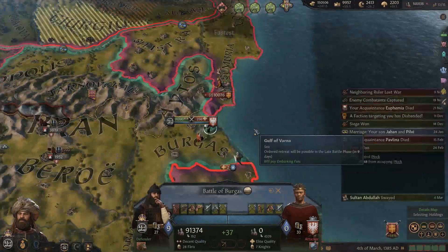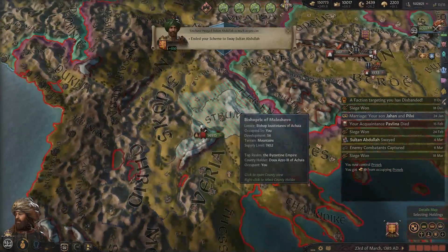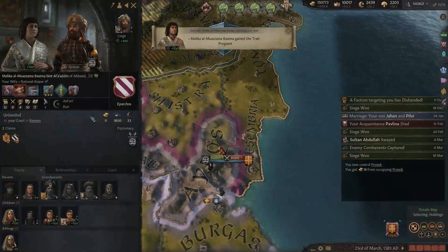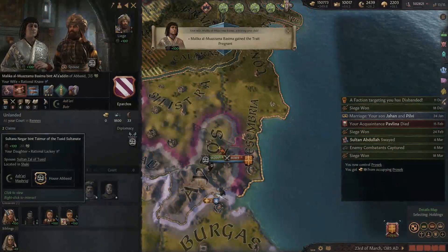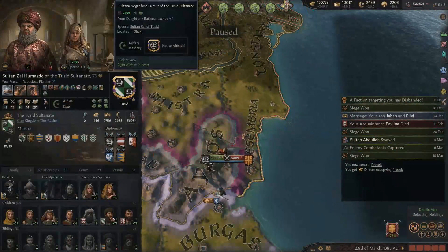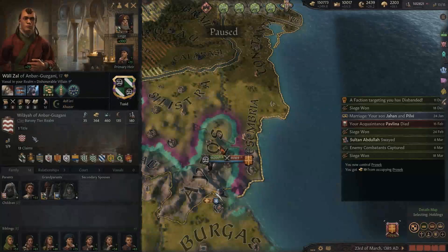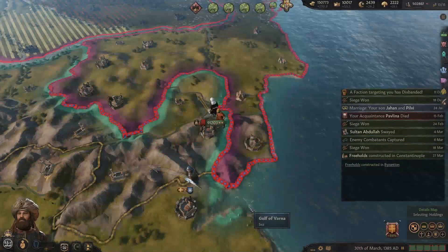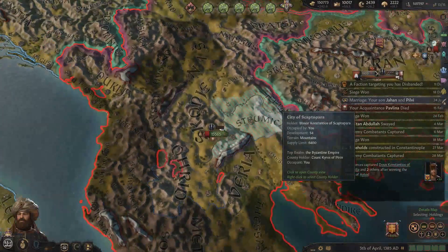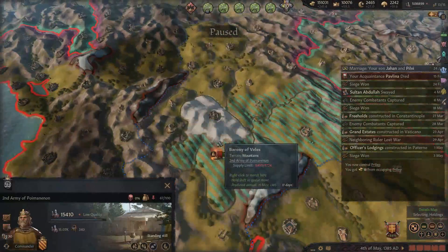The Duchy of Mazovia thinks they can take us. Big mistake. How's this siege going? We're at 75%. Let's keep sieging down Bulgaria. We have a pregnant wife - very nice. We already have three children together. The heir situation is complicated - there's a matrilineal marriage involved.